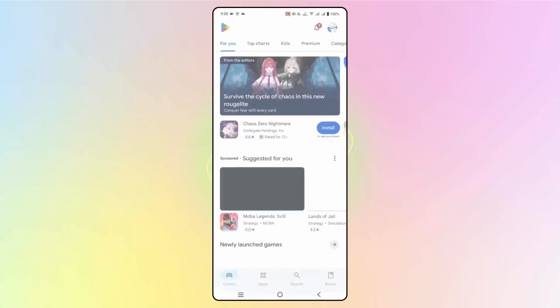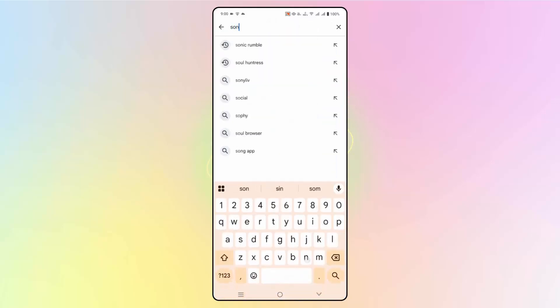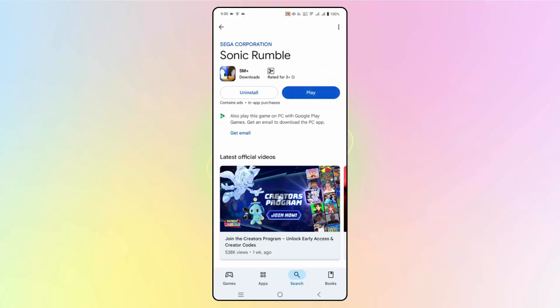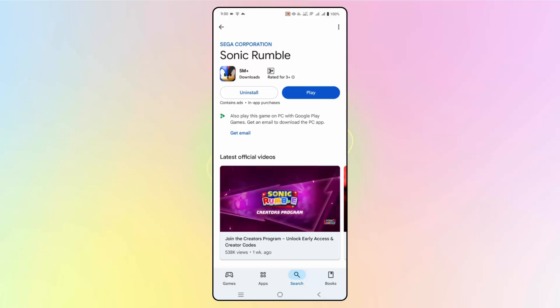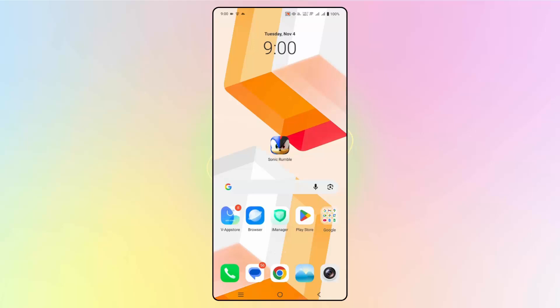Check if the game needs any update. Go to the Google Play Store and in the search option search for Sonic Rumble. Check if any update is available and update your game to the latest version. After updating, check if the problem is fixed.